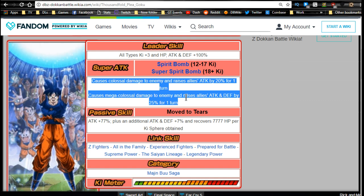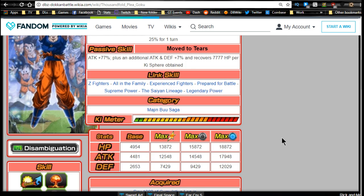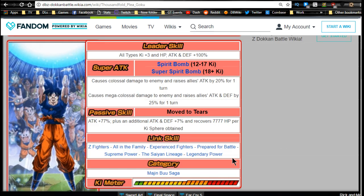His link skills are Z Fighters, All in the Family, Experience Fighters, Prepared for Battle, Supreme Power, The Same Lineage, and Legendary Power. He's part of the Majin Buu Saga category, so if you're running Super Vegito, this is a good category unit to fill an LR slot. His max stats are HP 13,872, Attack 12,548, Defense 7,429. Base dupe system: HP 15,872, Attack 14,548, Defense 9,429. Full dupe system: HP 18,872, Attack 17,948, Defense 12,029. Ridiculous stats.